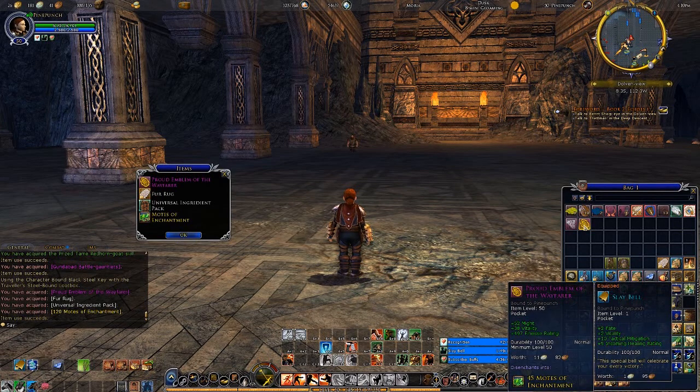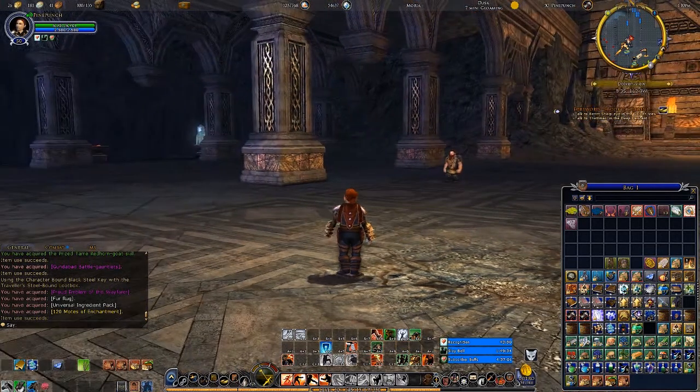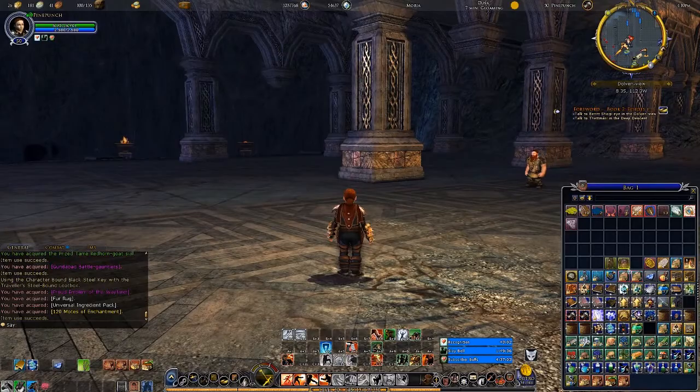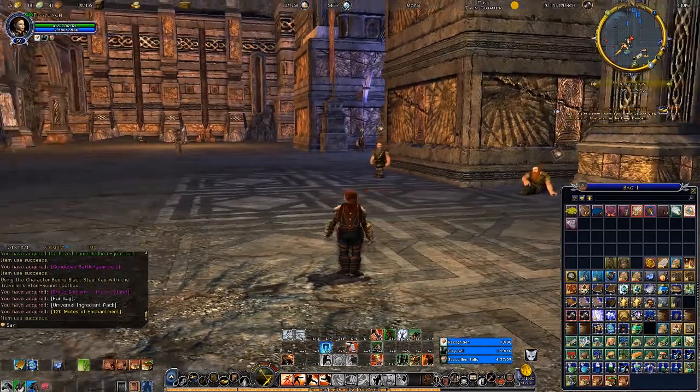Proud Emblem of the Wayfarer — 52 Might, 38 Vitality, 597. Obviously it's a huge upgrade over the Sleigh Bell, but I just used the Sleigh Bell for kicks, not for what it needs. But I suppose if I'm having a tough time I could maybe equip that item. So that's what I got on the level 50 side.